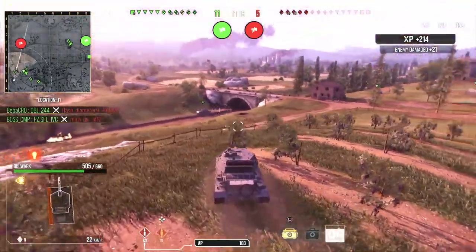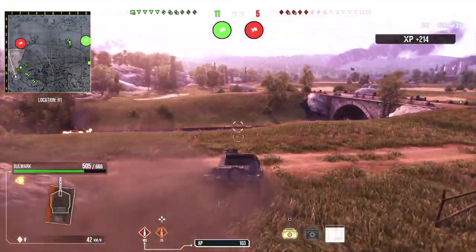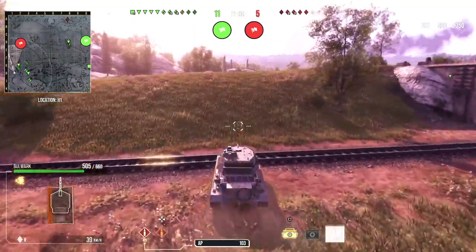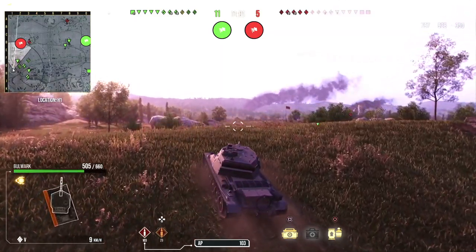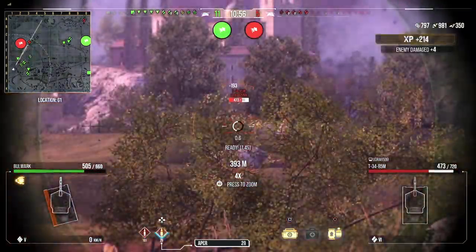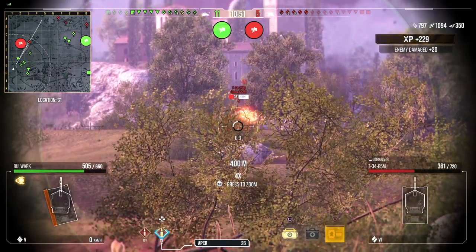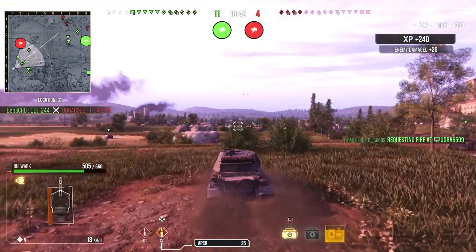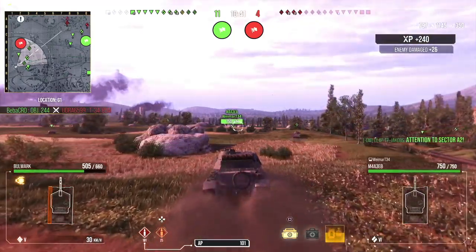With that push we're up 11 to 5. Just going to try and do a mop-up now. We've got map control — they haven't been able to dislodge our TDs at D8, but they have won the northern flank, so we need to act quite fast to dislodge their campers at D3 and make sure they can't get a second angle on our TDs at the back. We can just put shots in so fast, and there's lots of ammo so no real concern about running out.